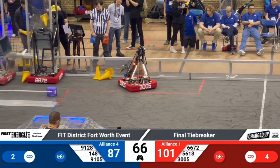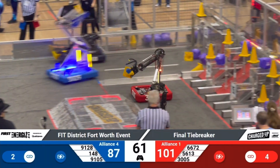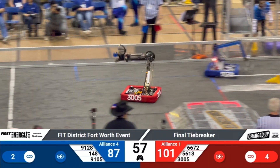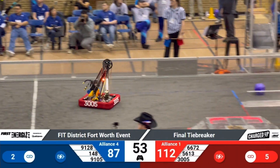Another score from the Red Alliance — a cube and a cone on the left side from 3005, as they complete their fifth link. Dropping that cone down, it's good. Red is starting to pull away here in the last 55 seconds.